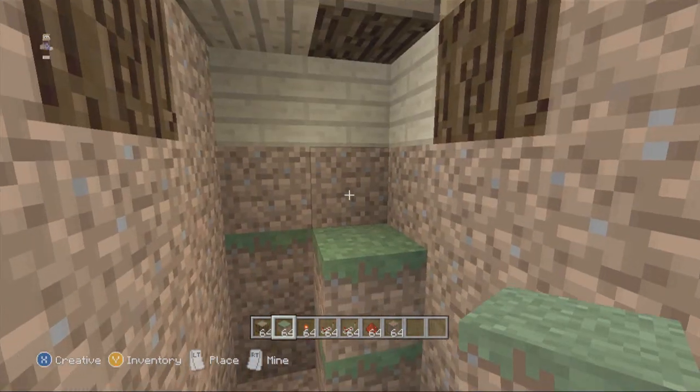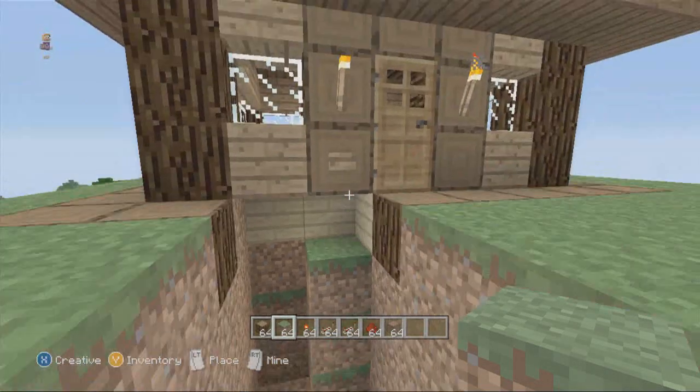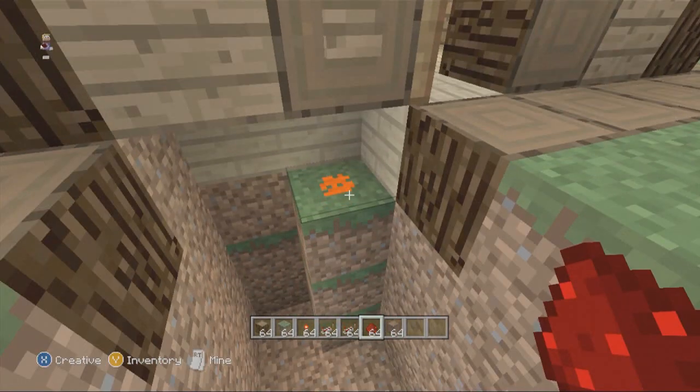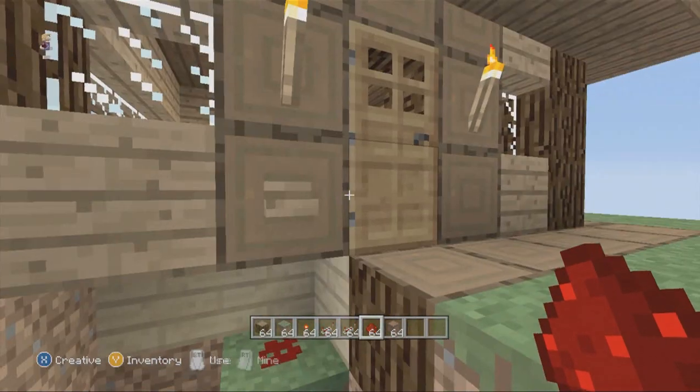You want to put a three-block tower right there beneath the doorbell and leave one block gap. On that gap you want to put a redstone. So when you press the button, this will happen — you'll see a red light thing lights up.